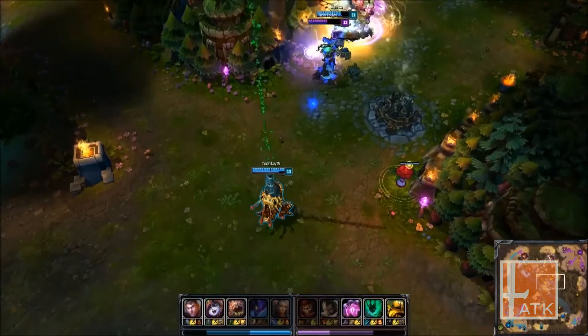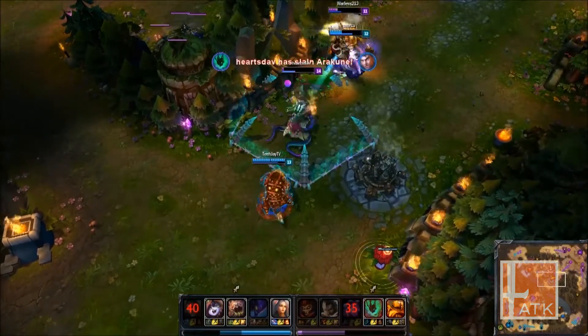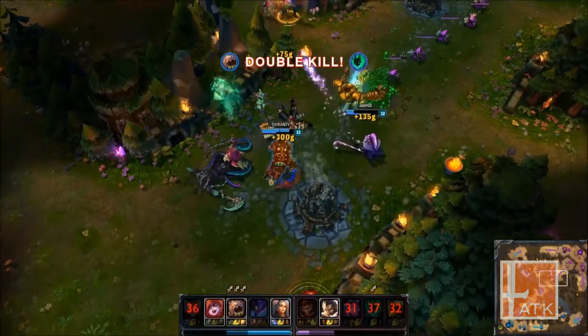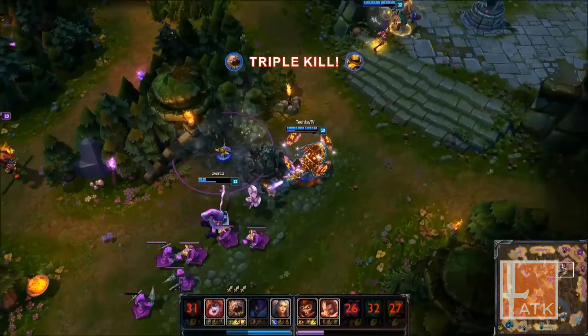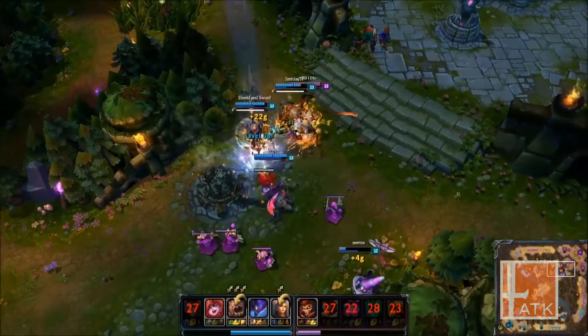For our last play, Kog'Maw flanks the enemy team from behind, picking off Vel'Koz and then onto Thresh. As a sneaky assassin AD carry pushes forward, his long range allows him to acquire a triple kill off Blitzcrank. They move onto Graves, poking him down until Irelia assassinates the enemy AD carry. Wukong comes in hoping to take out Lulu, but is brought down before any harm is done.